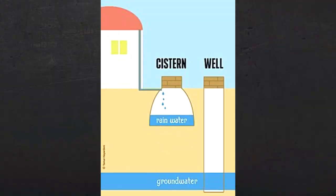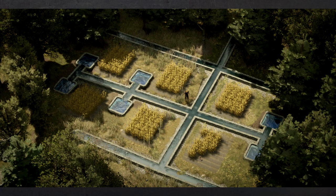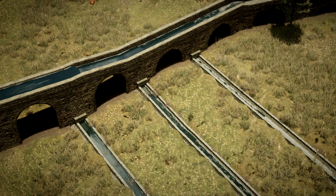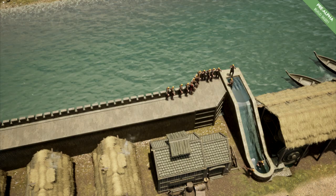We have cisterns, which is basically a tank for storing water. Water will eventually become a critical resource in Anvil Empires, the devs have stated. A new way to produce water will be through the water infrastructure like the aqueducts and the canals that were introduced during the last dev blog.